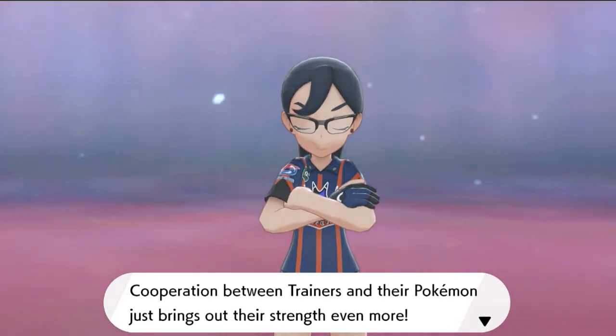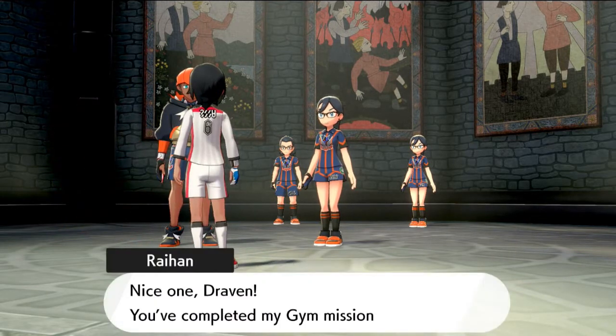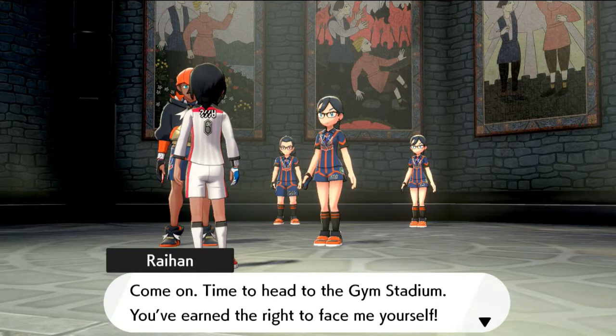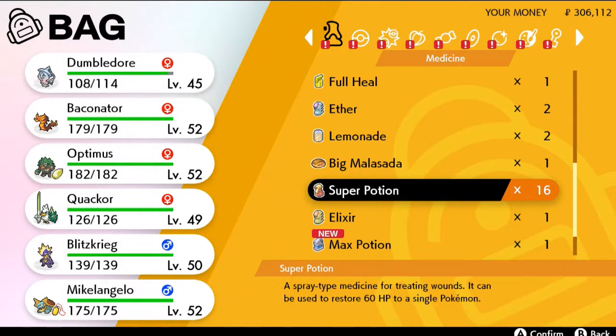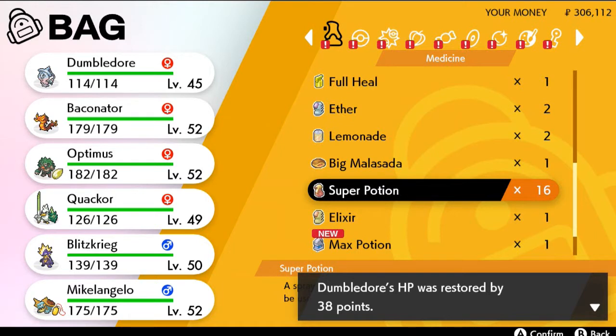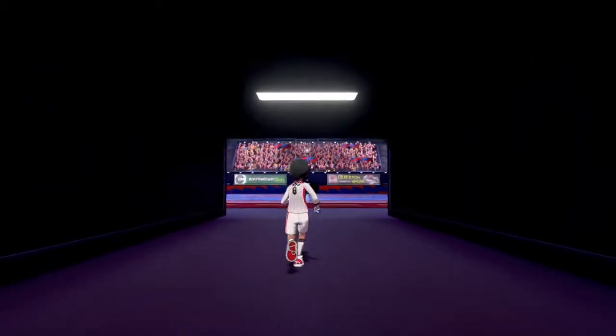'Cooperation between trainers and their Pokemon just brings out their strength even more.' Aria has been defeated. 'I am honored to have battled against such a talented trainer.' Ryan says: 'Nice one Draven. You've completed my gym mission. Come on — time to head to the gym stadium. You've earned the right to face me yourself.' That was an easy gym mission. Most missions have you jumping through hoops, but this one is just straight up double battles. Now let's get ready for the gym battle against Ryan himself.